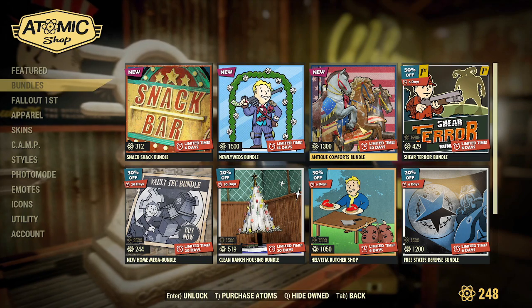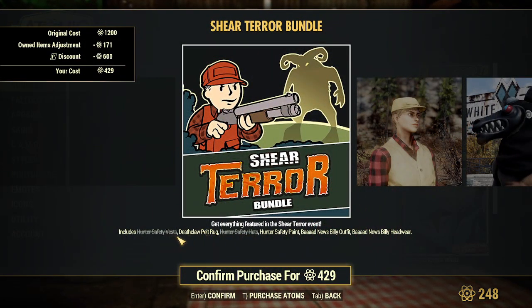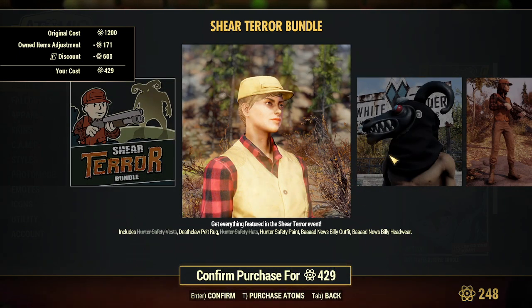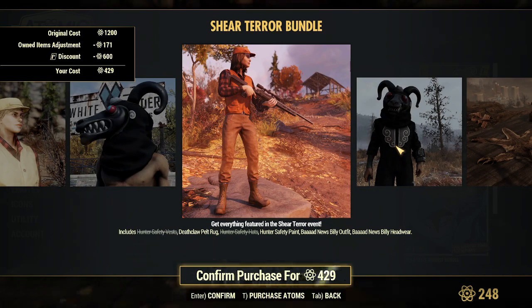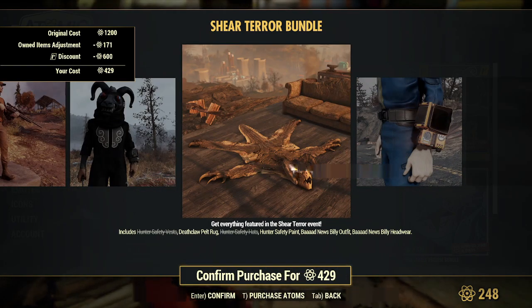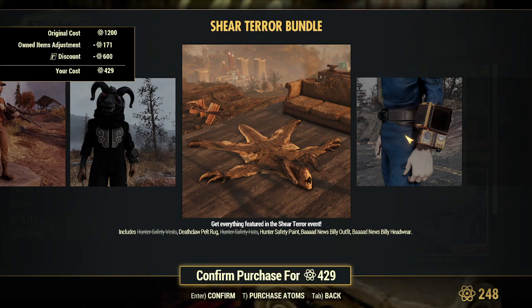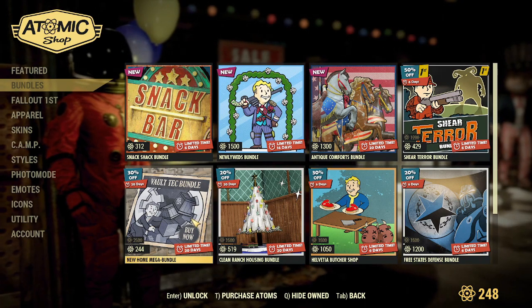There's the Snack Shack Bundle. The Antique Comforts is new this week. Sheer Terror Bundle includes a hunter safety vest, death cloud pelt rug, hunter safety hat, hunter safety paint, and Bad News Billy outfit and headwear. So there's the outfit and the headwear — this must be Bad News Billy — along with the hunter safety vest and hat, and the hunter safety paint for the Pip-Boy.